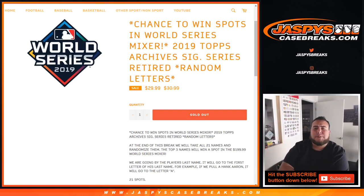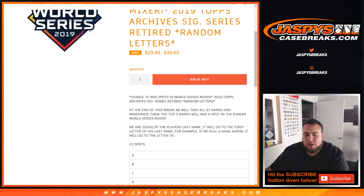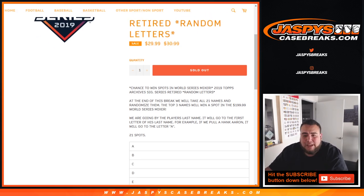What's up everybody? Jay-Z over at JazzBizCaseBreaks.com just filled up this quick 2019 Topps Archive Signature Series retired player random letters break for a chance to win some spots in our World Series Mixer. We're gonna do the break, of course. It's gonna go by the list of letters on the bottom of this listing right here, so we're gonna go by the player's first name or last name.